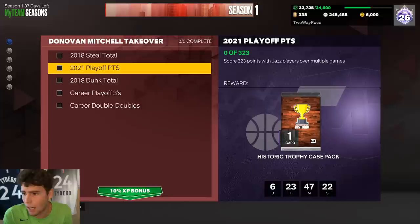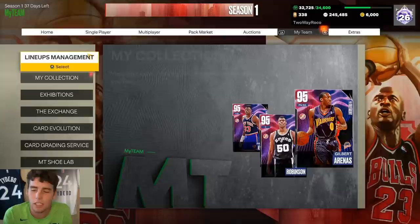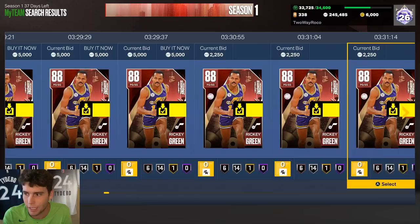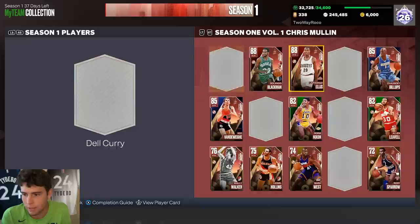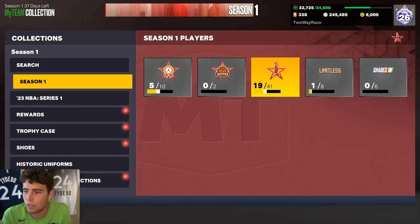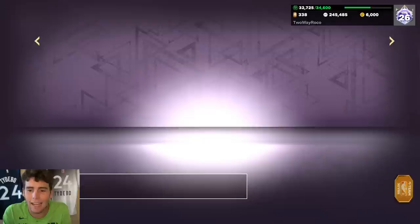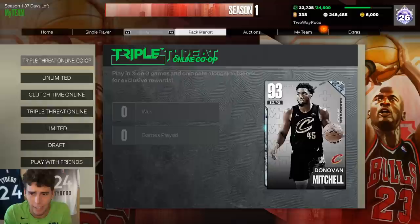You need 323 points with Jazz players over multiple games. In domination or triple threat, whatever you want to play, you can easily get that done. As for which Jazz players to use — let's look at some in the market. It looks like Ricky Green is the main one, and you might already have him in your collection. If you do, just use him as you grind domination or other modes to help get those points. You can also redeem some players in the token packs for the Utah Jazz.